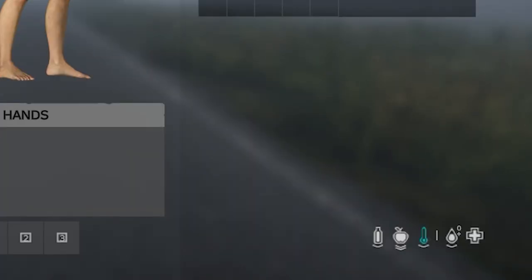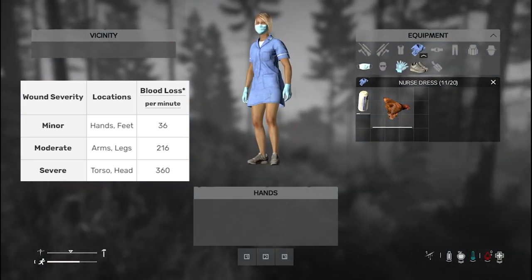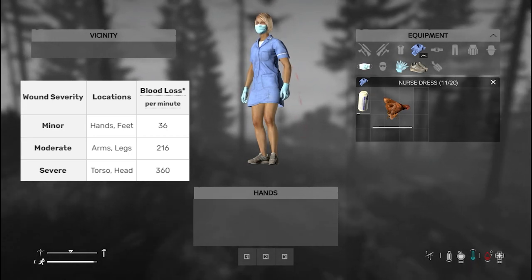A single bleed will clot after around five minutes. Each area of the body will lose a different amount of blood: hands and feet lose 36 millilitres per minute, arms and legs 216 millilitres per minute, and head and torso 360 millilitres per minute.